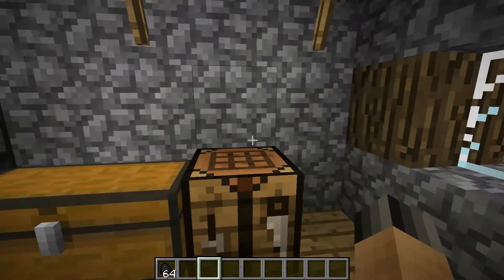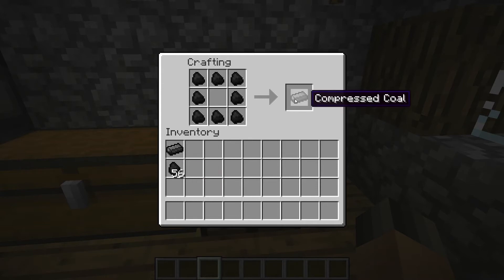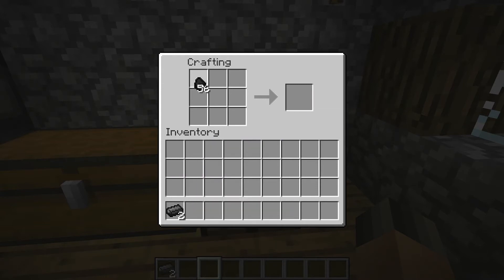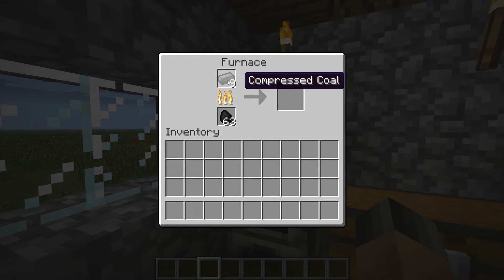So you're gonna need some coal, and then you're gonna have to make a shape like this, and that gives you compressed coal. Now you'll see in a second what we're trying to do — it's kind of in a furnace shape like that, and then you're gonna want to put it in the furnace.